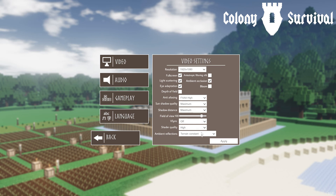V-sync off, shader quality high, medium, low. Ambient reflections, terrain constant — tons of stuff. You can really crank the graphics in this game or lower them a ton.